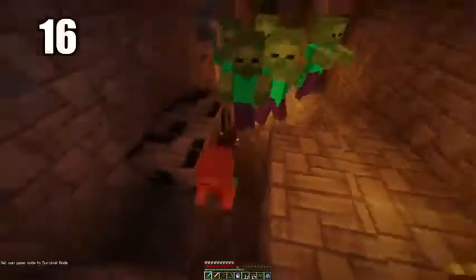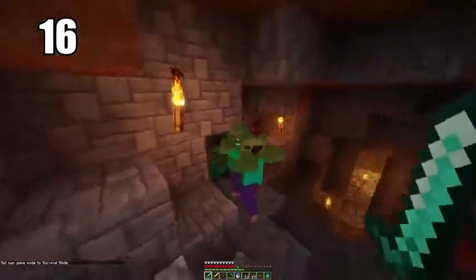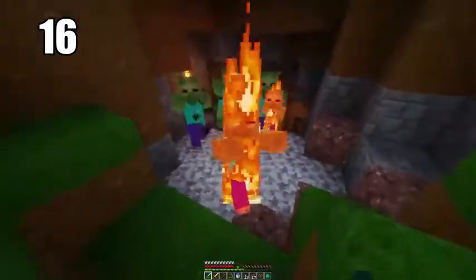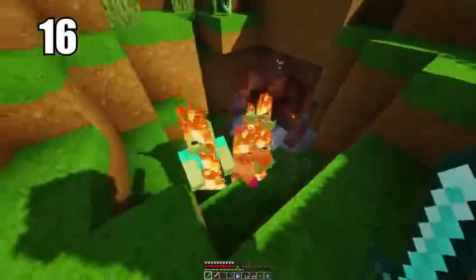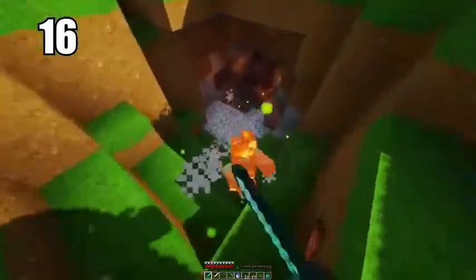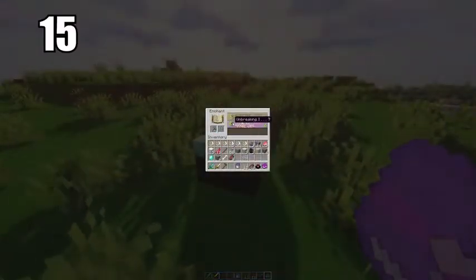Number 16: mobs cannot spawn on half slabs. They can spawn essentially anywhere except on half slabs. So use that information as you like — if you want to line something with half slabs to prevent mob spawning, go ahead. It's not something that's super practical all the time, but it's definitely good information to keep in the back of your mind if you ever need it.